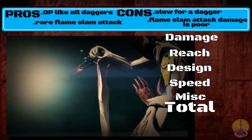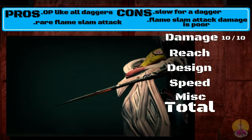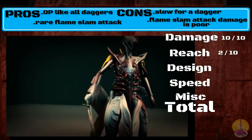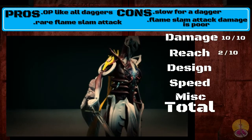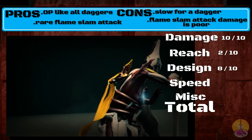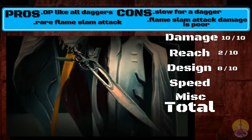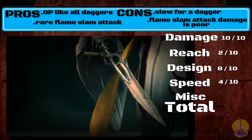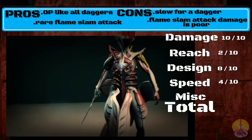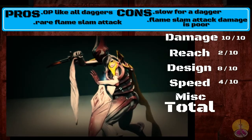Going on to the score for the dagger. Damage gets a 10 out of 10 — it kills everything if you can knock it out. Reach though: 2 out of 10. For design I'm going to give it 8 out of 10 — it does all the things usual daggers do, but a little bit more with the ground slam and flame, just not at the same speed. I'm going to give speed a 4 out of 10 — my ceramic dagger can easily reach almost triple the speed. This is a pretty slow dagger, far from the fastest.